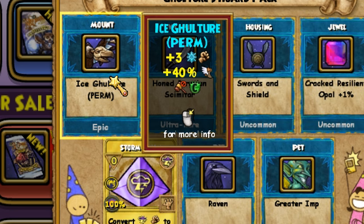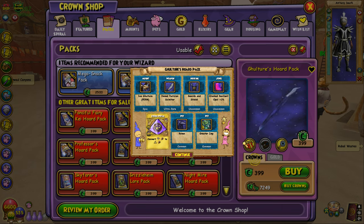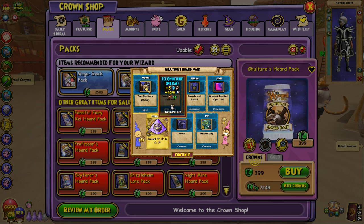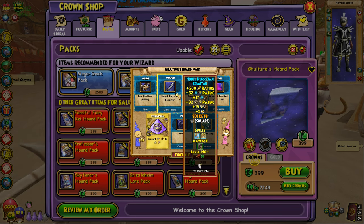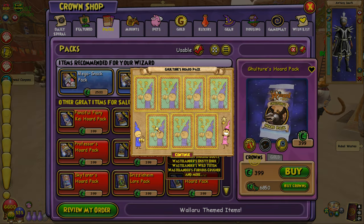Oh my god — we got the Ice one! Let's freaking go! That is literally insane, absolutely insane — we got the Ice Gulcher! One of the ones I said I wanted at the beginning of the video, we actually got it. We're literally like 5,000 crowns in and already got the Ice Gulcher perm. And we got an Ice wand too — I have to see if my ice wizard can use this.